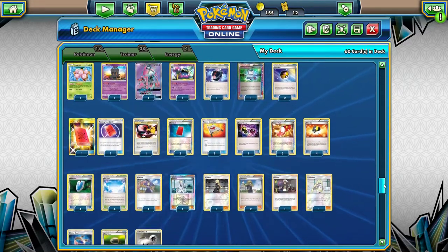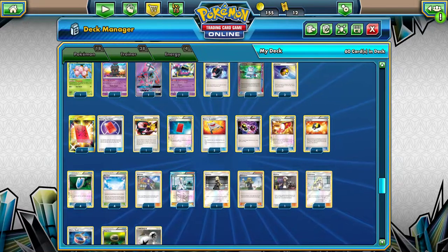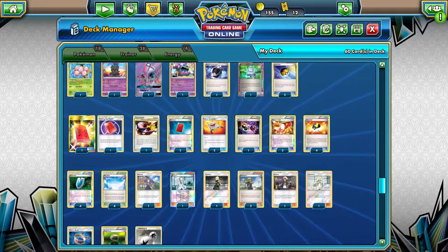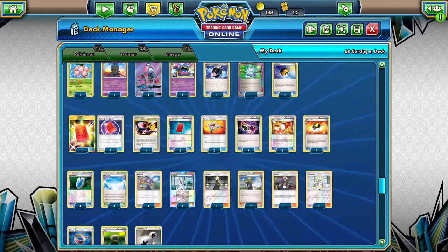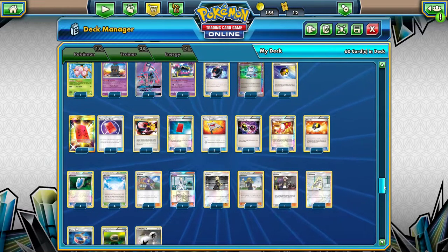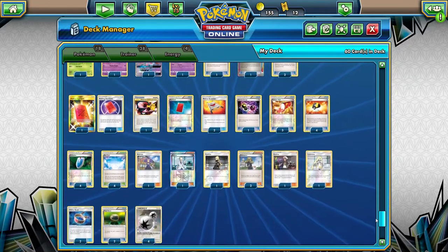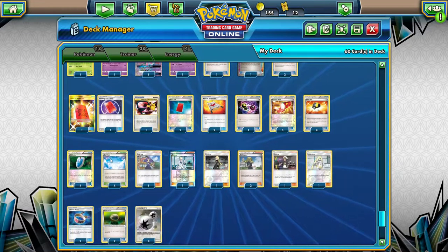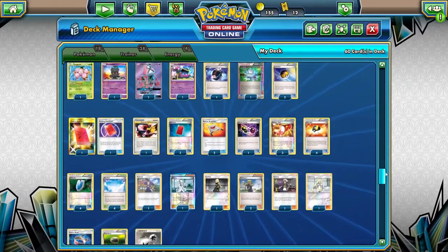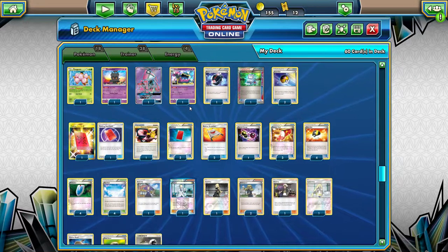Now let's go over the trainer items. You have one Battle Compressor, your Dowsing Machine, your ACE SPEC is Computer Search, Level Ball, Peaking Red Card, Pokemon Communication, Red Card, Rescue Stretcher, Special Charge, Trainer's Mail, Ultra Ball, Burst of Seeker, Choice Band, Float Stone, and your stadium is Skyfield.